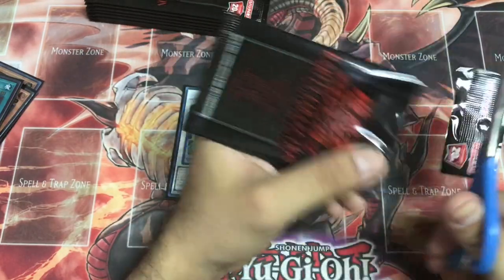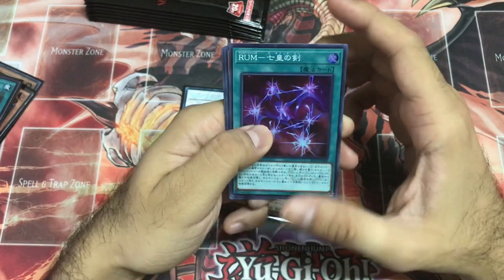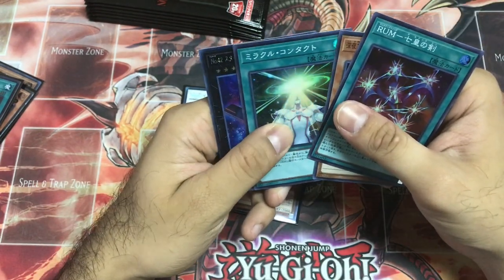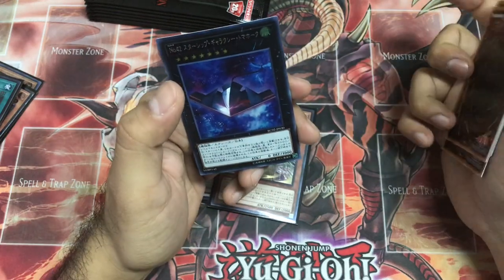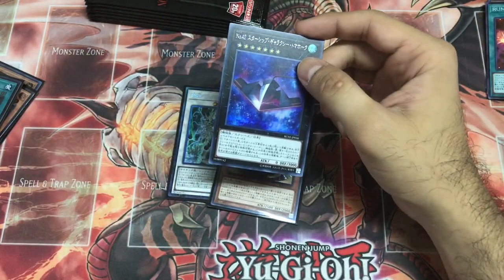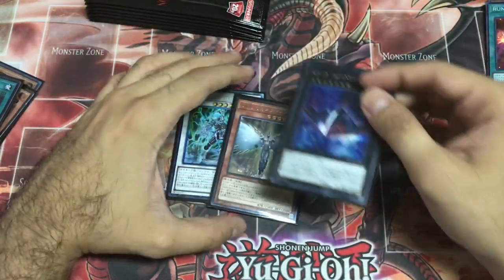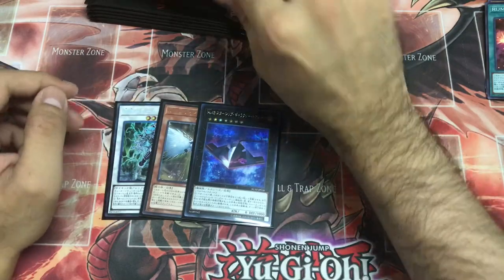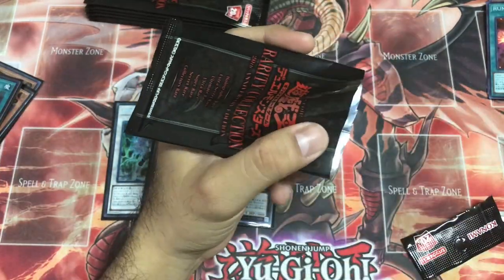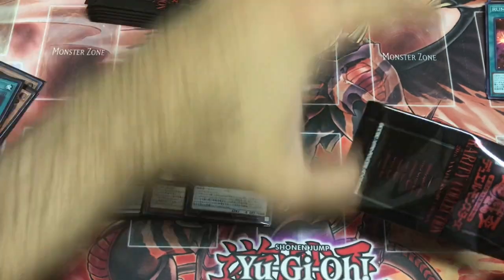Rank Up Magic, Night Express Knight, Miracle Contact — are you f***ing serious?! Galaxy Tomahawk as a Secret Rare — f*** you! I think this box is dead. Serial number is 23.